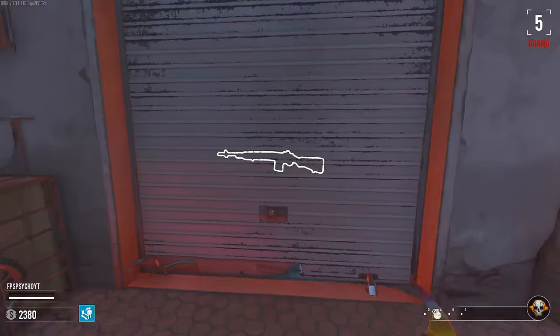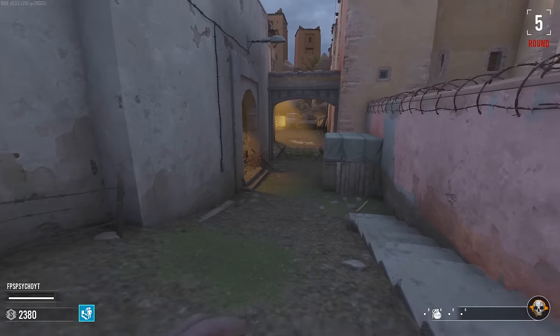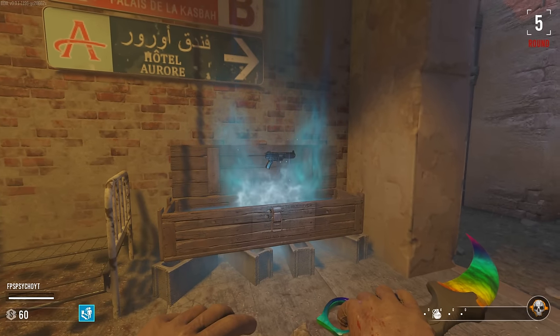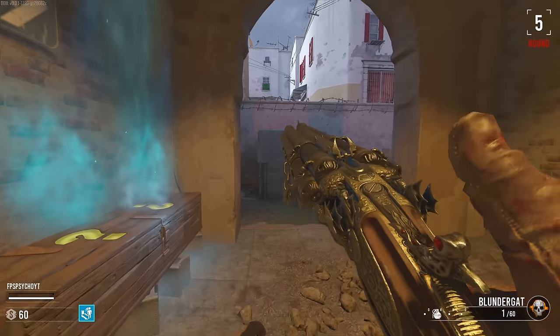Last round. What have we got over here? A DMR-14 — I'm guessing it's better than the M14. It costs like $1,700, so screw it. We'll get the box, I guess, so I can get a gun of some kind — maybe a ray gun or a Blundergat at first hit.